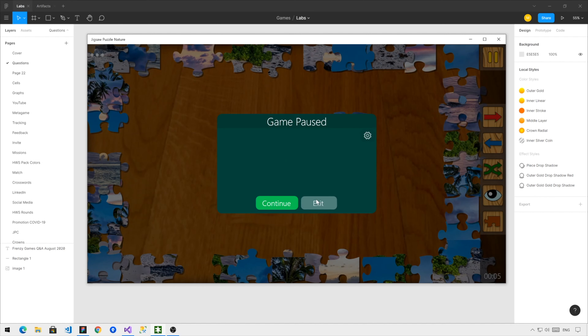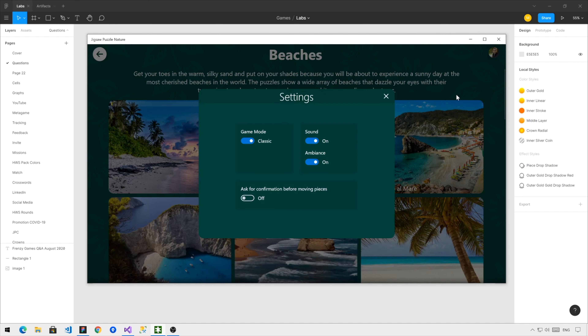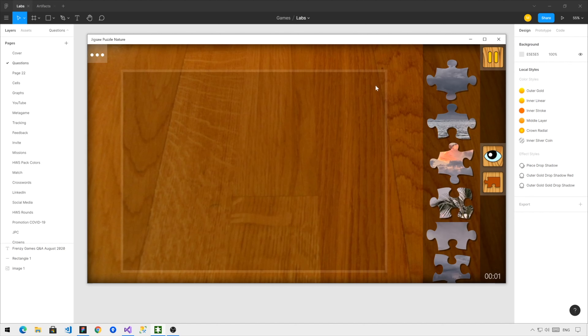If I exit the puzzle, I can go to settings and change the game mode to Pieces Tray. Now if I start another puzzle, you will see that all the pieces are now in a pieces tray.